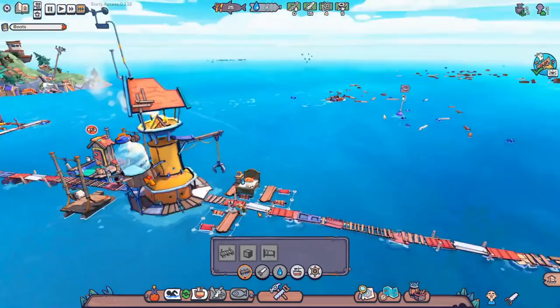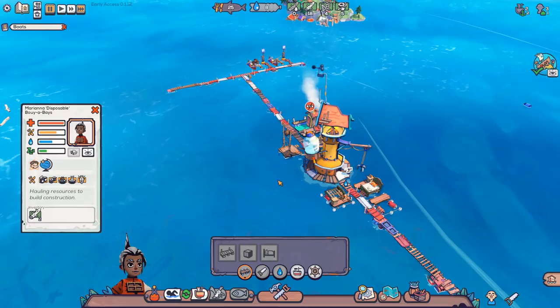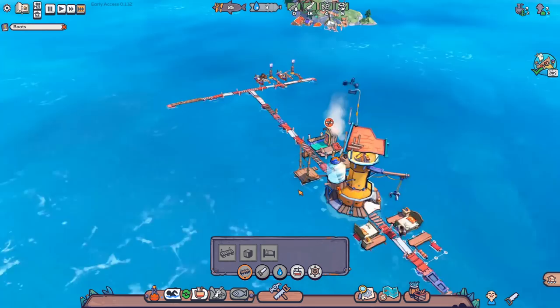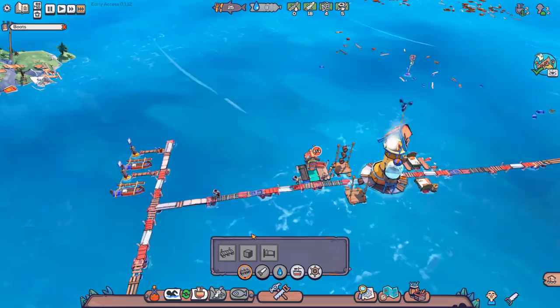This down here is accommodation — effectively floating beds that the survivors can come along and sleep in. If they don't get to sleep, they get a debuff that seems to slow them down. Once the rest gets low enough, they start getting a debuff where they move slower — supposedly. I haven't tested it, but according to the flavor text, that's what it does. So maybe it's a good idea to build these small houses for them.